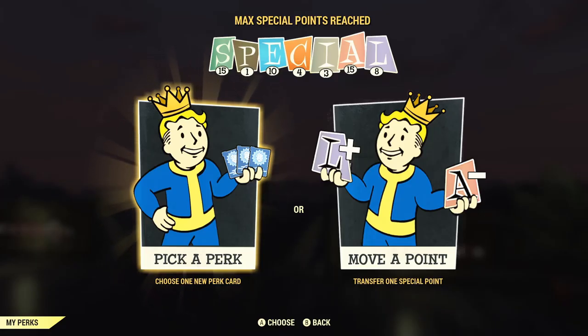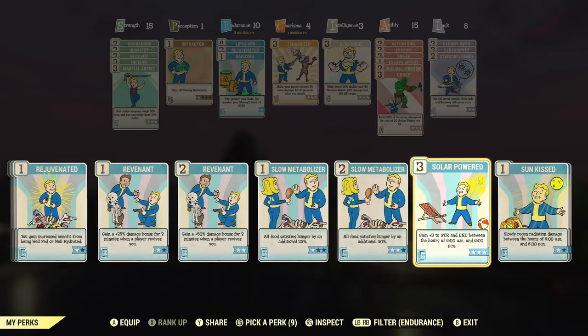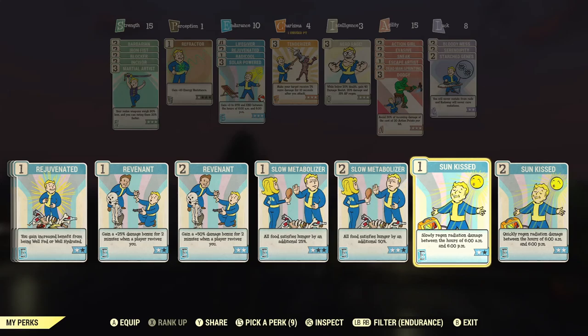The next one doesn't fully work for this guide since it only works 50% of the time, so it's not a static effect. But I'll show it off anyway since it is a major help. I'm talking about the Solar Powered perk, which directly increases our strength by three between the hours of 6 a.m. and 6 p.m. Outside of these hours it does not give the strength benefit. So assuming it is daytime, our strength is boosted to 47.